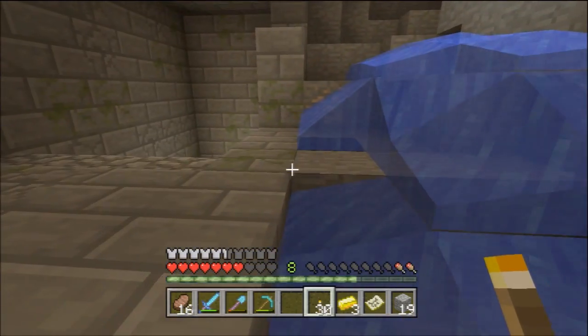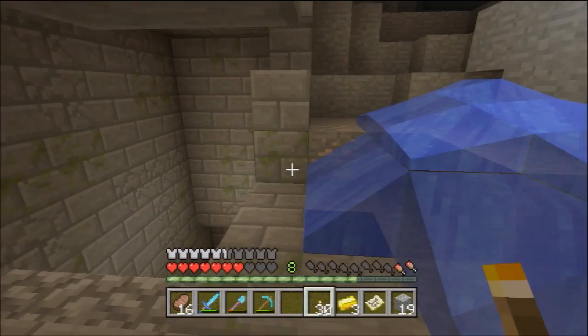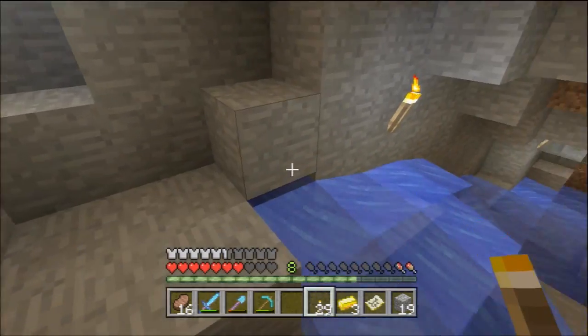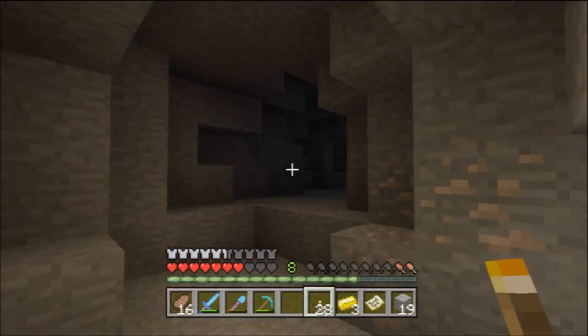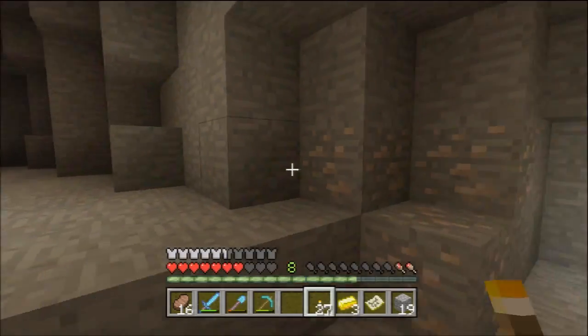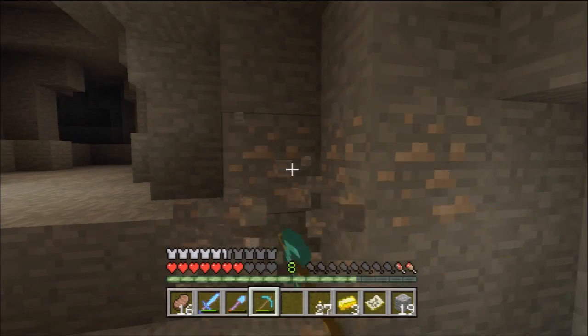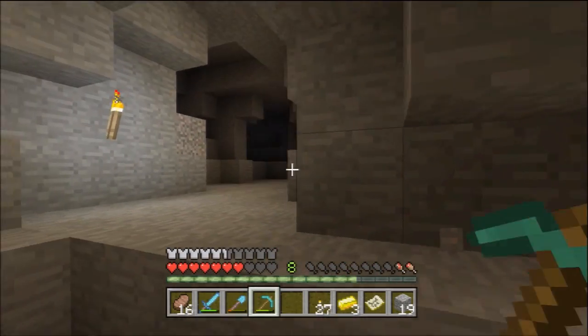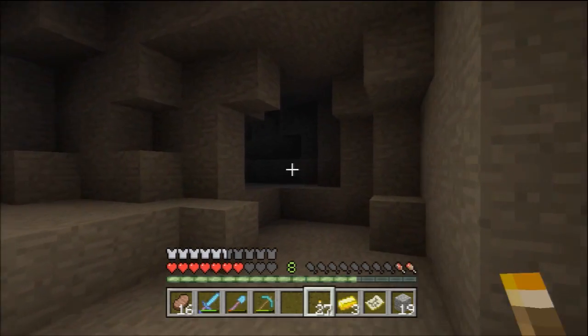We'll just patch this up, since lots of mobs come down from down there and then they can go in the water, and it's just not good for anyone. Also, the best way to get rid of liquids, in my opinion, is just using torches, because it's just so easy and torches are so disposable. It just makes sense.